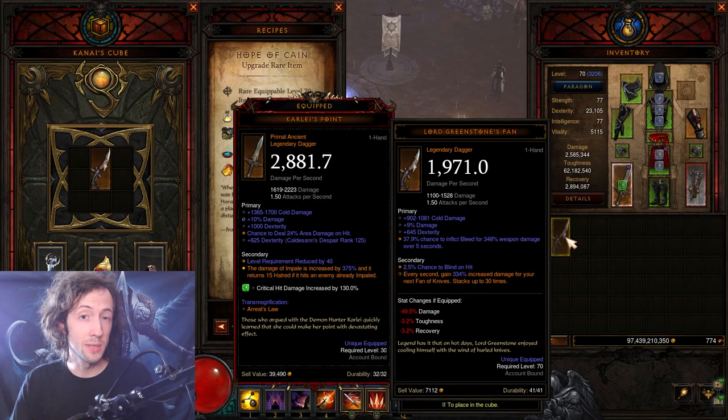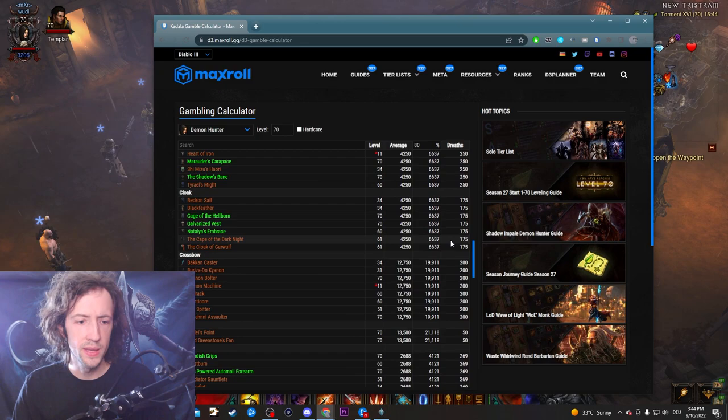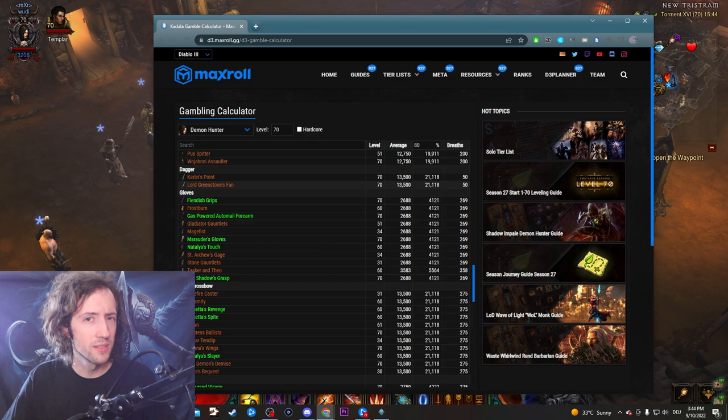Some weapon types are extremely easy to get, like the dagger on the Demon Hunter. You can consult the Kadala gambles calculator to see the odds and average blood shard and death breath cost. For the Demon Hunter daggers, there are only two daggers on the loot table — so it's a 50-50 chance to get the right weapon. Similar cases exist: for a Zombie Bear Witch Doctor there are only two spears, for the Raker Barbarian only three spears, and for the Necromancer only four different scythes when you upgrade rare scythes.